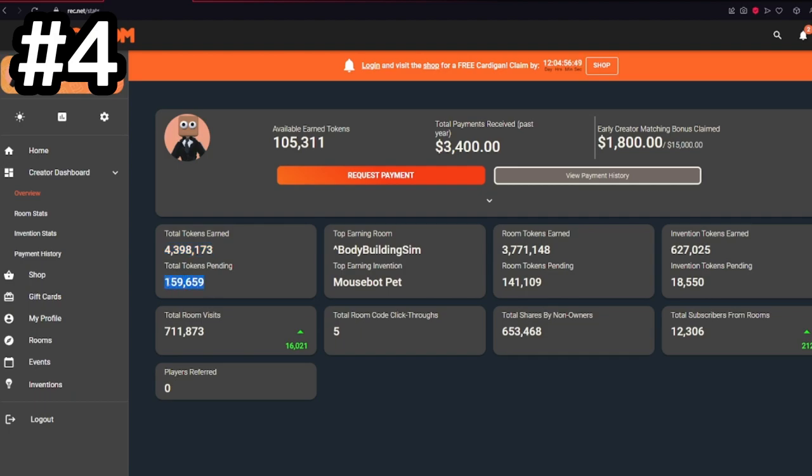You can also see the amount of tokens that are pending and ready to be put into your account, the total room visits, your top earning room and invention, the amount of tokens earned from rooms and inventions respectively, and even the number of subscribers you've earned from rooms.